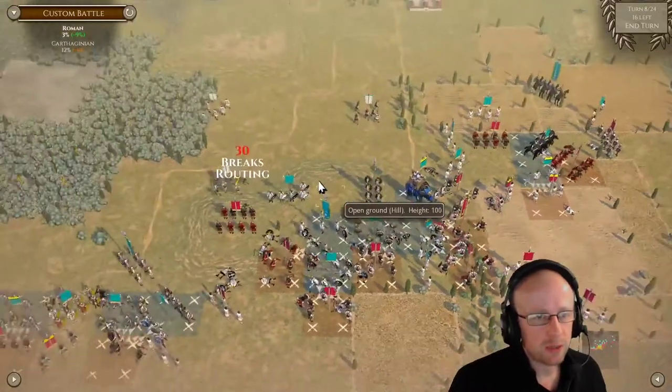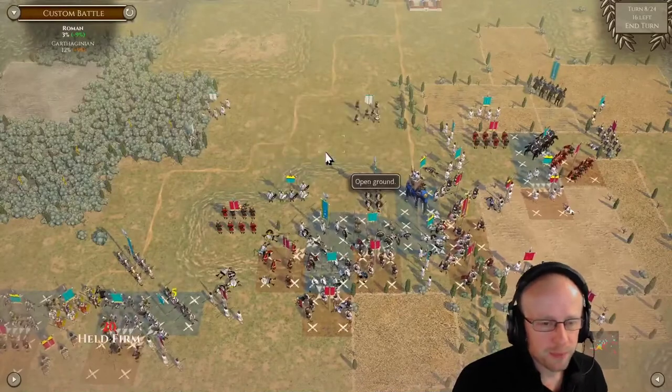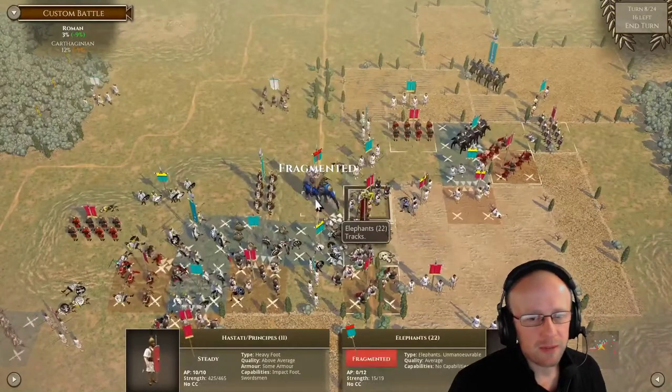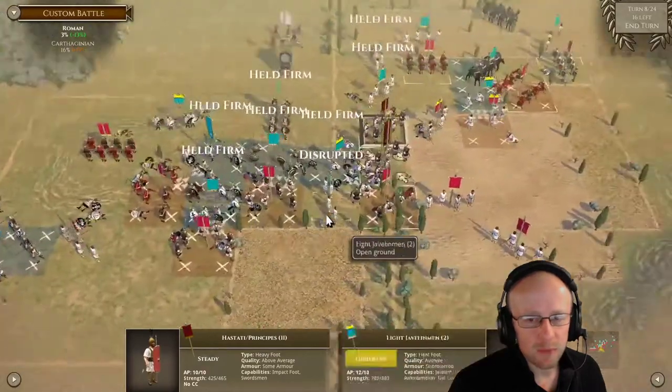There go the Mercenary Hoplites — everybody holding firm. Breaking the Spanish on the rear, giving him several options. Disrupting the African Spearmen — it's a busy game, we're just hacking away. And the elephant is fragmented.